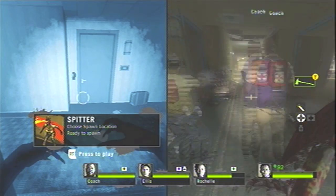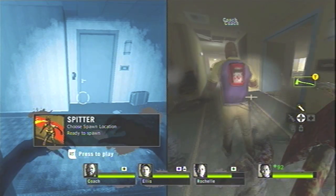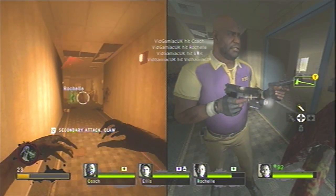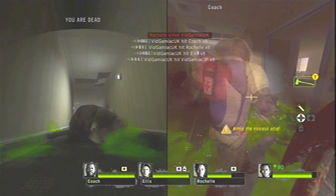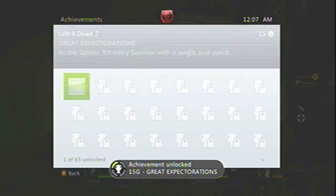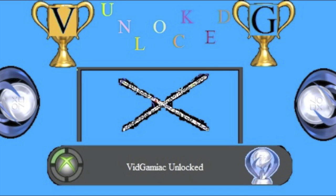We're doing this with two controllers in a versus game. On the second controller we're going to group the survivors together, and then on the first controller we're going to spawn as a spitter, aim, and hope that our acid patch hits all four survivors. We should get the achievement for 15 gamerscore. And that's all there is to it.